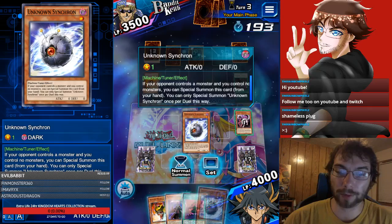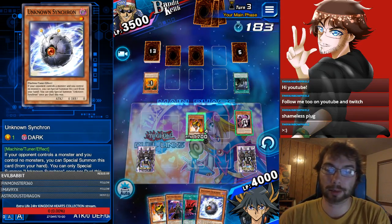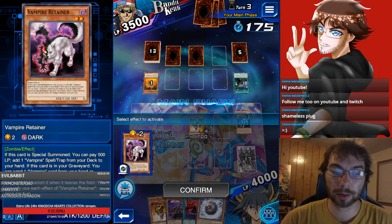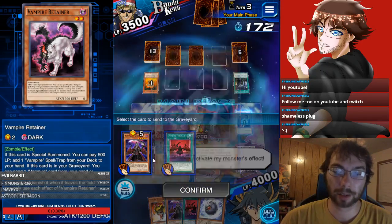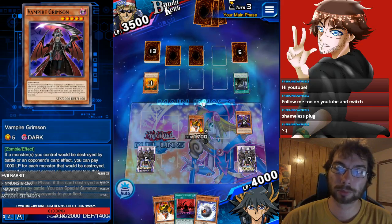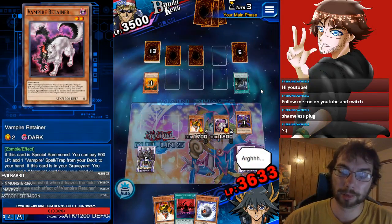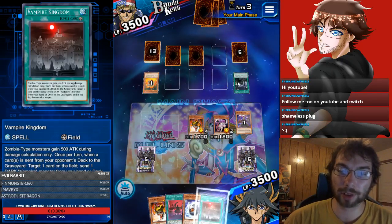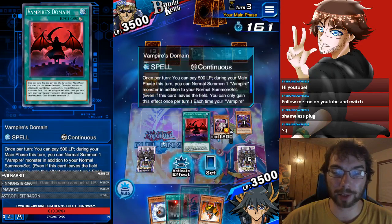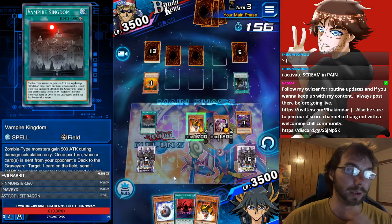We have Unknown Synchron, but unfortunately we can't special summon this because the opponent doesn't have a monster on the field and we do — so it's the opposite situation. This will add spell and trap. We'll activate this and discard this guy — we don't really need him. We'll grab the Vampire Kingdom. The opponent is sent from my... yeah, so we're going to do the Vampire Kingdom. The voice acting is kind of... I'm going to activate Domain as well, just go in on this player.